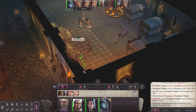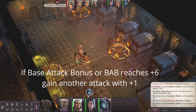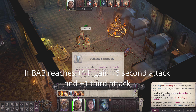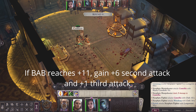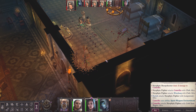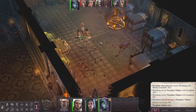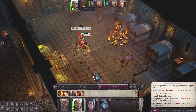A full round attack action is different from a standard attack action. Every time your base attack bonus reaches +6, you will gain a secondary attack at +1. If your base attack bonus reaches +11, you have a +6 on your second attack and a +1 on your third attack. A standard attack is only one attack, but with a full round attack action, you can use all your attacks depending on your base attack bonus, plus your feats.